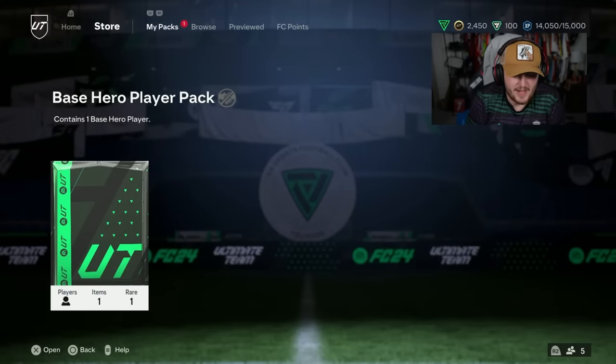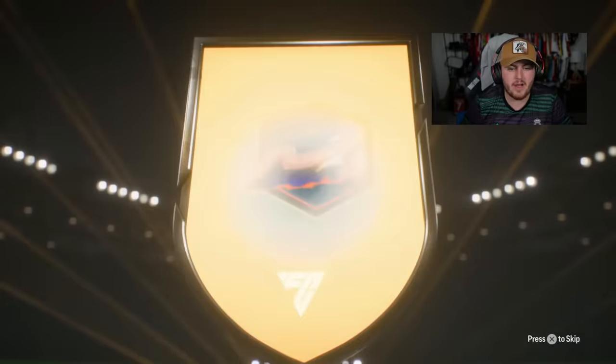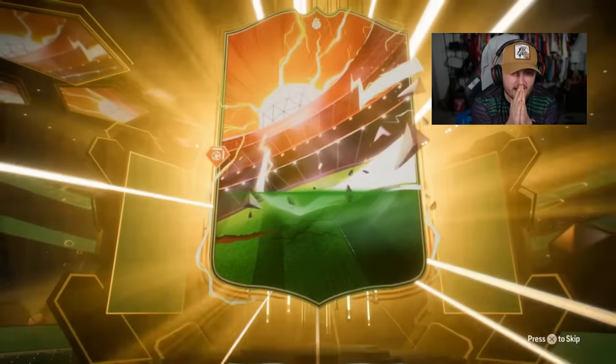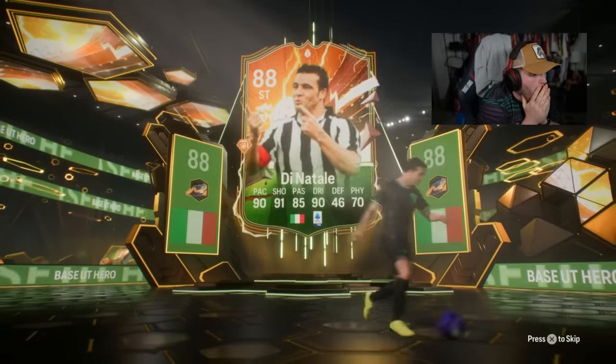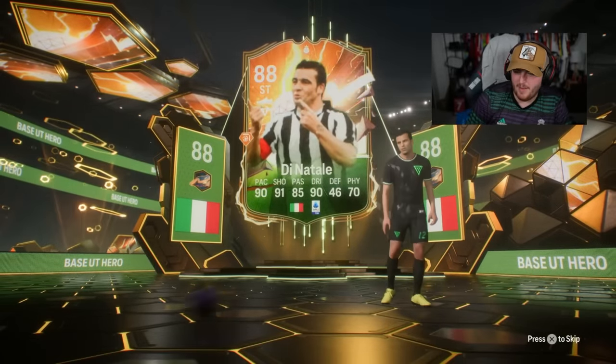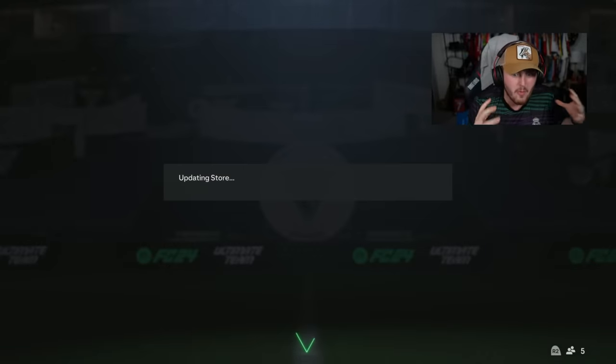Next we've got Dylan's pack. I want to see heroes over 150K - I want to see Zinola, Torre. Dean Atale - please be Dean Atale! Dean Atale is huge. He's actually got five-star weak foot. He is insane. How much is Dean Atale worth? 1.2 million. Oh my word.